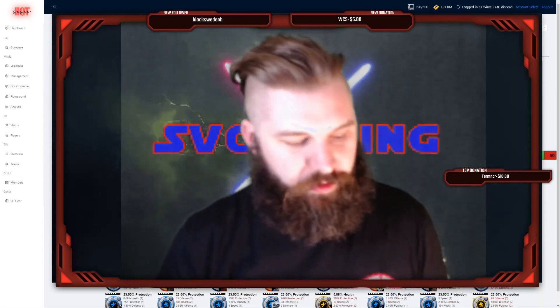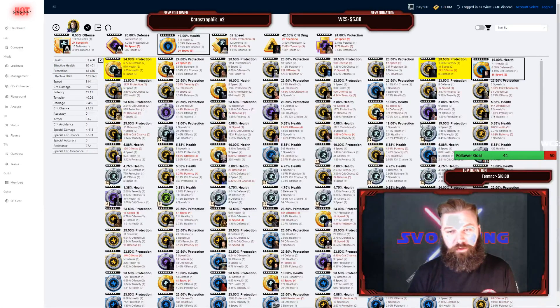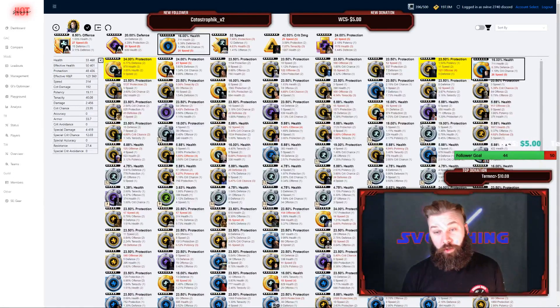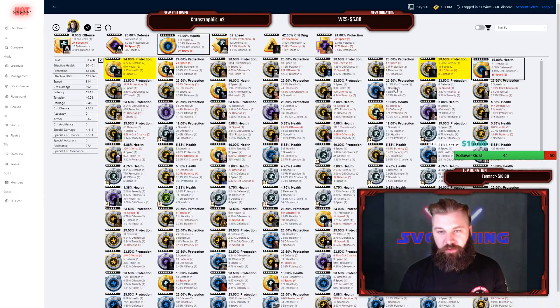If you're on a bus going to work, or sitting at dinner and you realize it's an hour before Territory Wars unlocking and you haven't modded your Supreme Leader Kylo Ren that you just unlocked — it works in a pinch. But it's too much information to relay comfortably on a small screen.